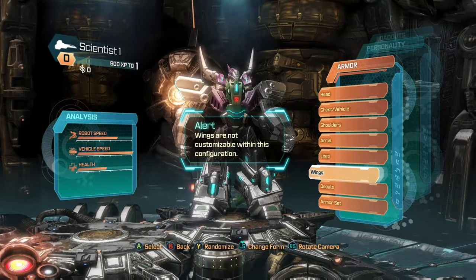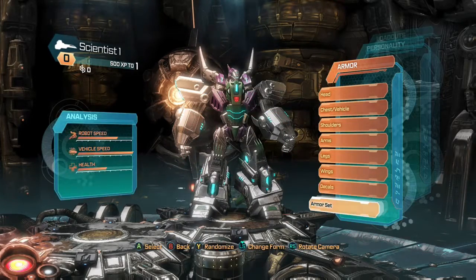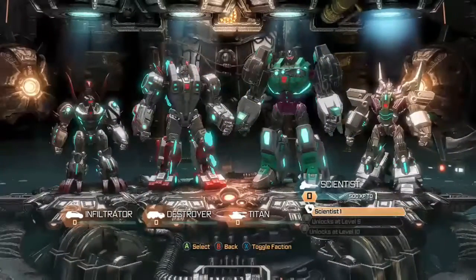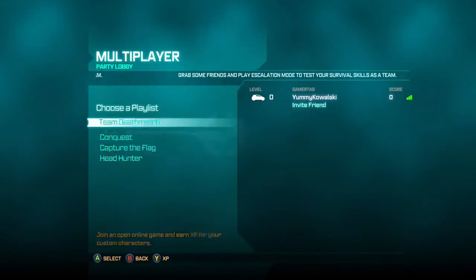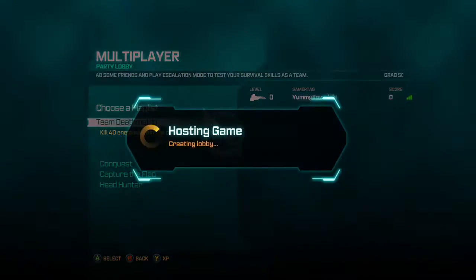Apparently you can't change the wings on this guy — maybe it's because he's the DLC character. You can also change the color of the lighting, which doesn't really do much, and of course you can change the color of the Transformer, but I'm not going to show you guys that right now — that's for another time, it's not really important.